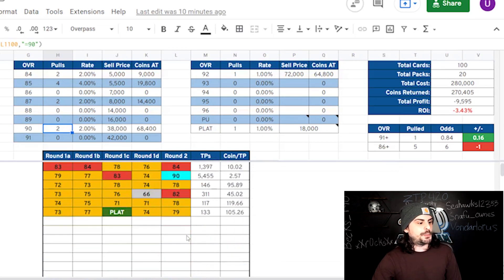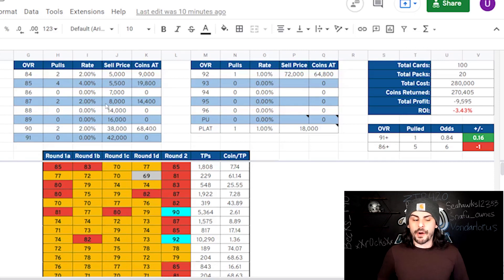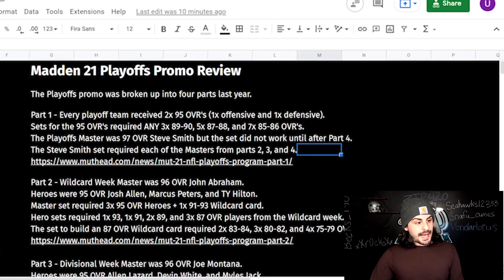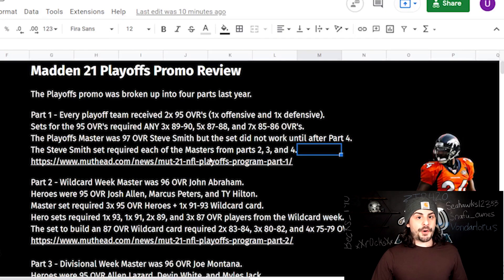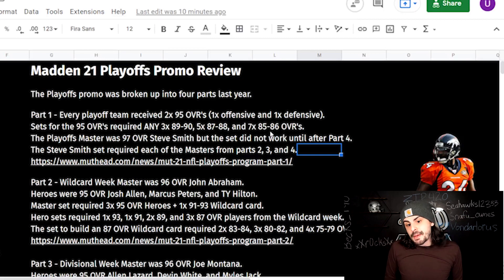You can track your own pulls and change the prices to match what you're selling cards for — this is what the market looks like right now, and that can obviously change based on when you do it. We're also getting the playoff program. Last year the playoff program required some 89s, 87s, and 85s — and if we get something similar this time around on Friday, those card prices could go up.